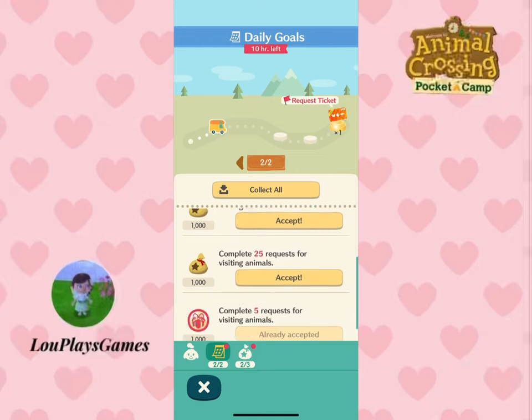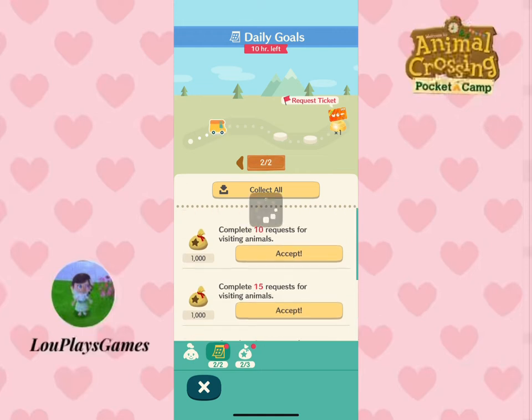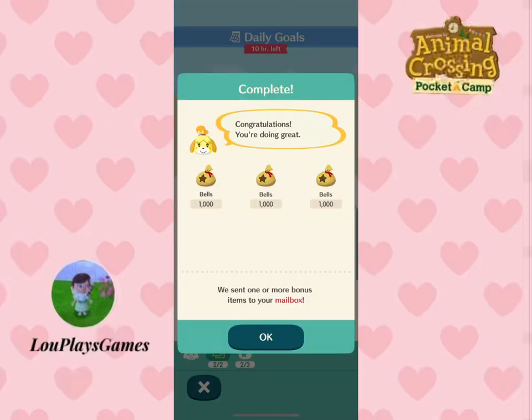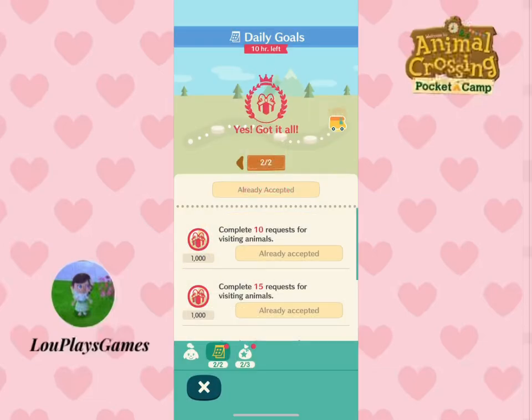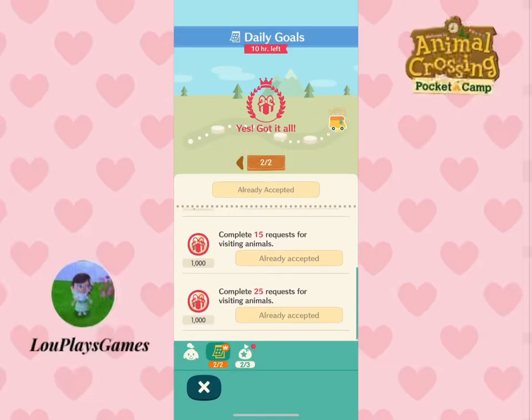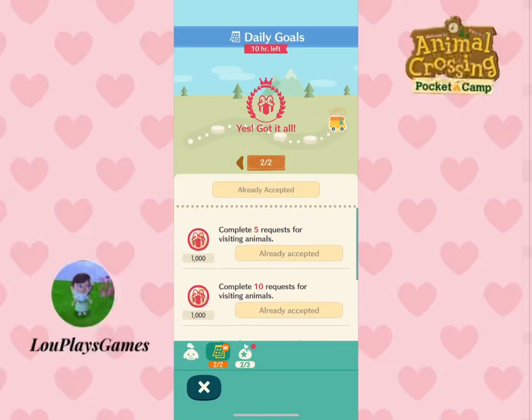Every day you'll have some simple goals to complete, such as giving someone kudos, listing something in your market box, or just eating a fortune cookie. Every time you complete one of these tasks you can get 500 to 1,000 bells, so you could easily get around 5,000 bells every day just by doing this.